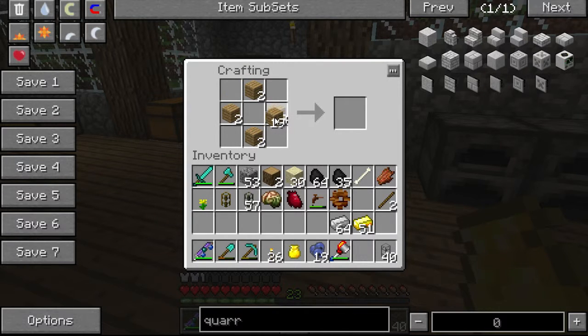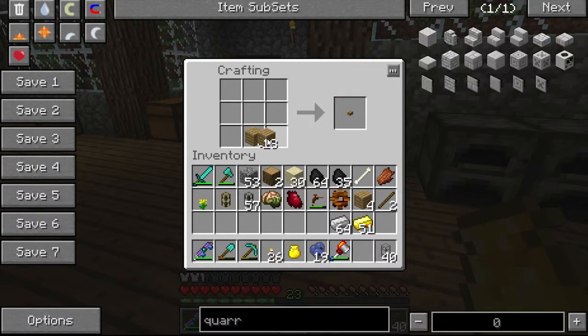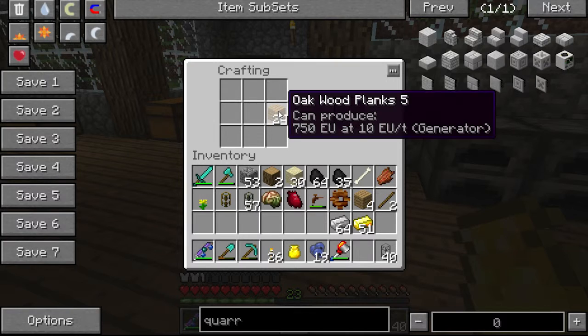I need seven gears. Let's see what more do I need to make - I can even make one more. Each one will do four, so I need to make sure I have enough for seven.